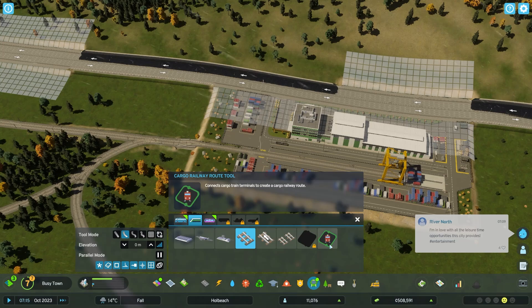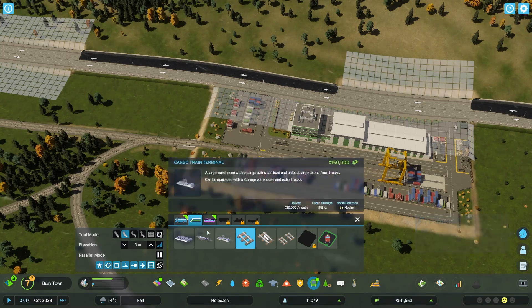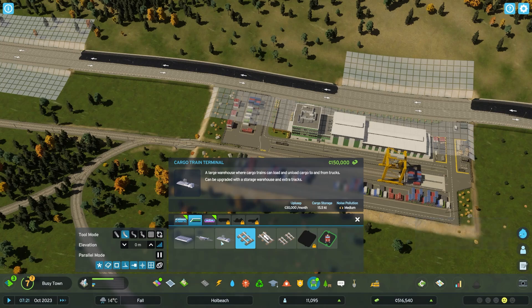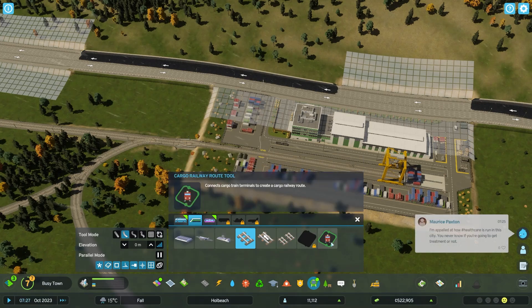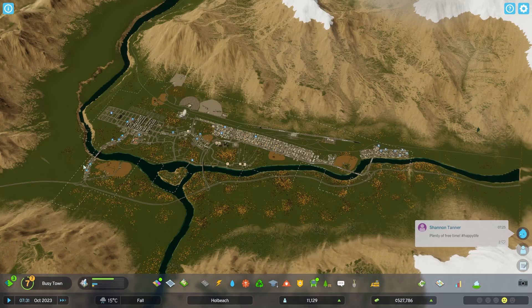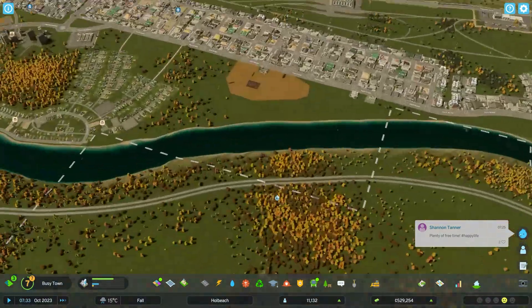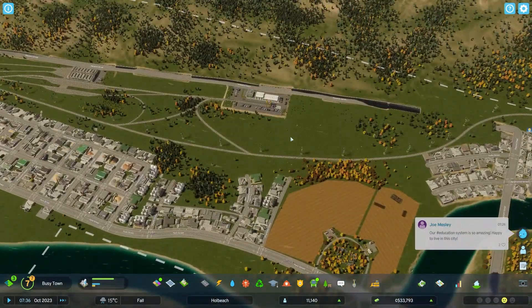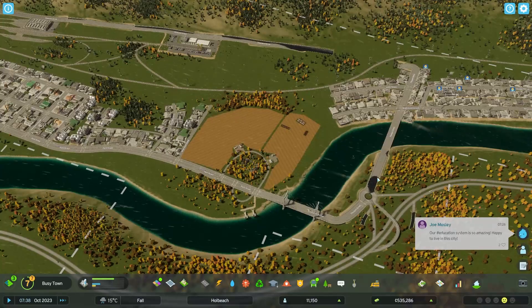Oh no — it connects cargo train terminals. Do we need more than one terminal? To and from trucks — can be upgraded with a storage warehouse and extra trucks. I might have to look up how that works because I thought it would just work with the outside connections, and instead of trucks driving along it would be trains. But no, that maybe is not how it works.